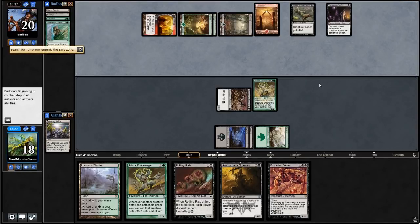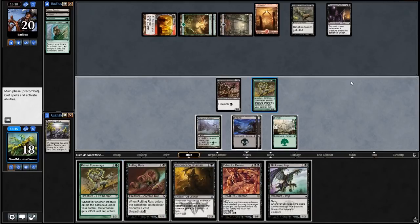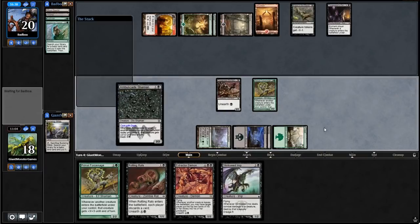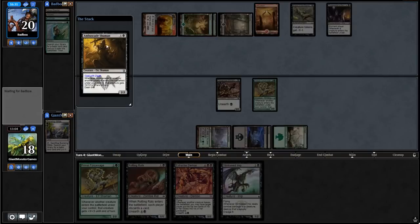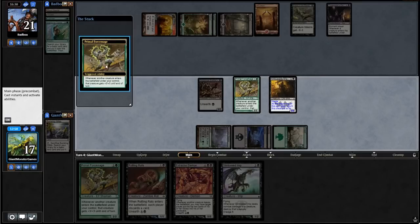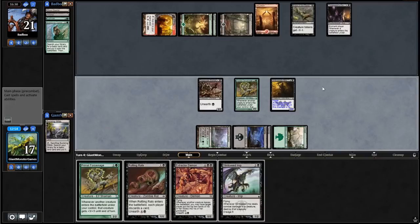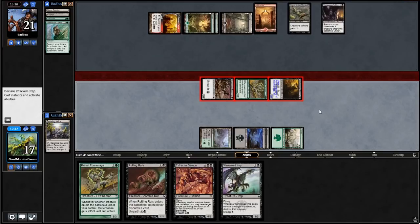If you need access to a color on turn one or two in any potential situation, you're no longer really splashing that color. I think I start doing the dash plan. We're going to play Rotting Rats and pitch the Extractor Demon. If our opponent doesn't have a plan, the Ambersand Shaman dashes in — he comes into play. I guess I swing in for... attack with all creatures — that's 11 damage. Seems like, as always, a reasonable and fair game of Magic.